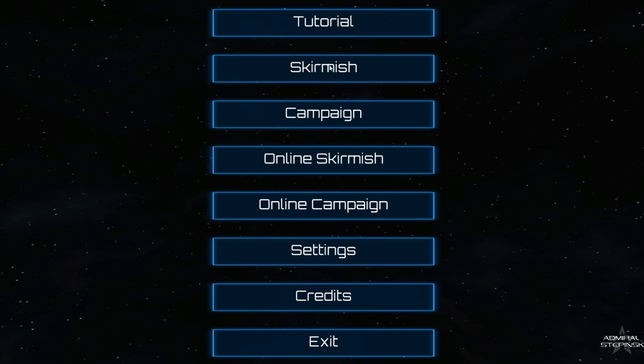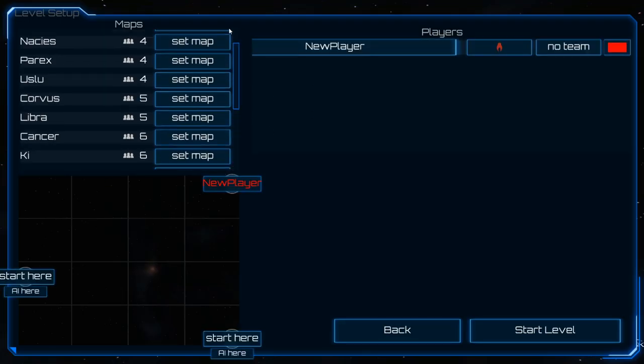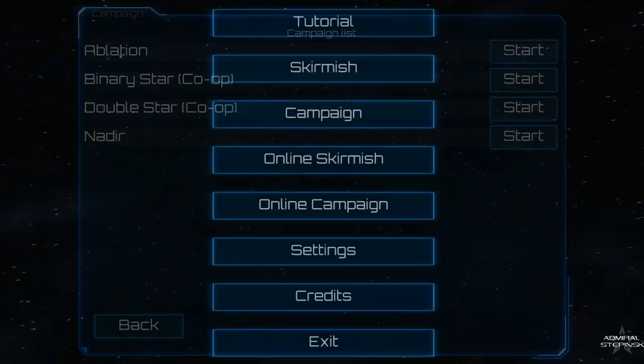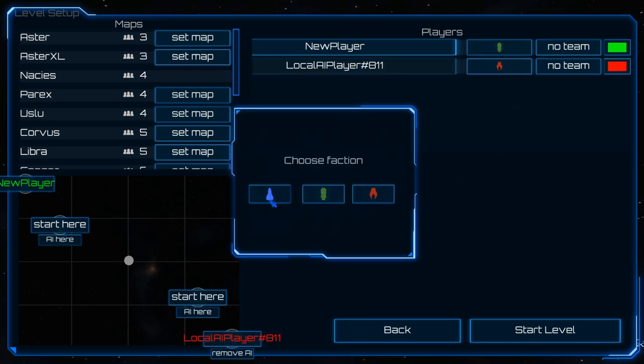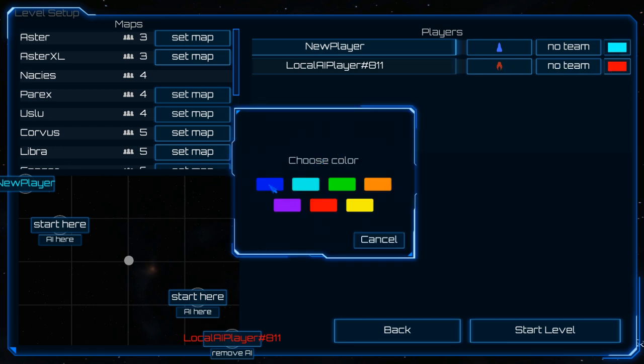You've got a couple of options: the tutorial, then you have the skirmish where you can pick your own map and what kind of enemies you want, or you can go to a campaign. We're going to be playing skirmish on Nacy's — we're going to start over there, the AI is going to start over here. We're going to pick the blue faction and they're going to have the red faction.